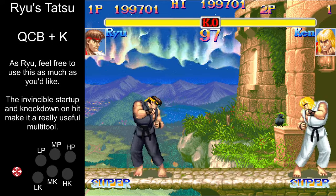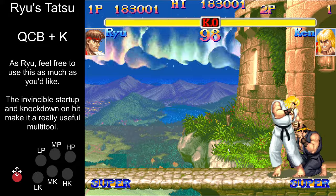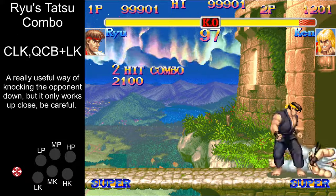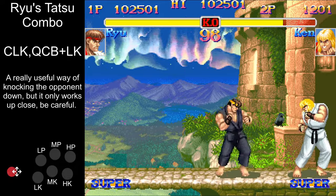Tatsu. As Ryu, this is your second get out of jail free card. It's invincible on startup, so you can use it to leave the corner for free. Use the heavy version. Ryu can also combo crouching light kick into light tatsu, which is a pretty consistent way to knock down your opponent.